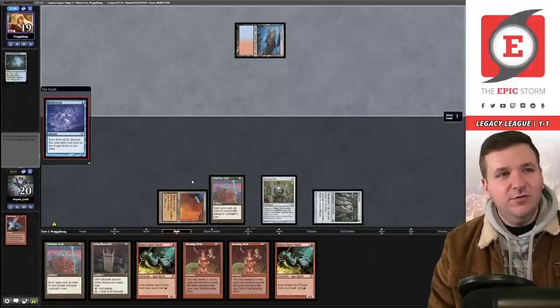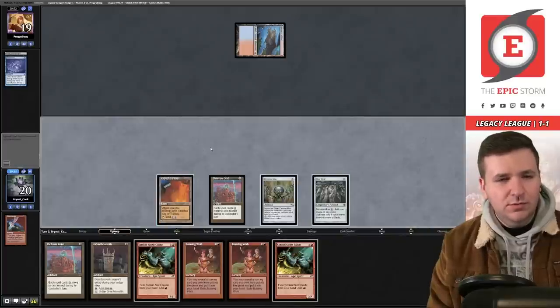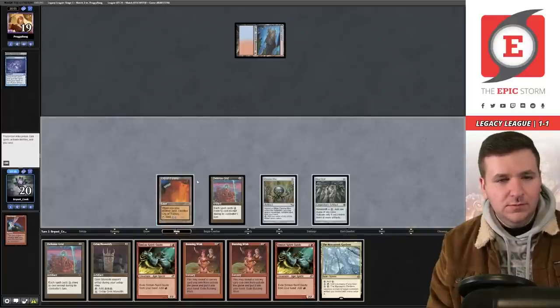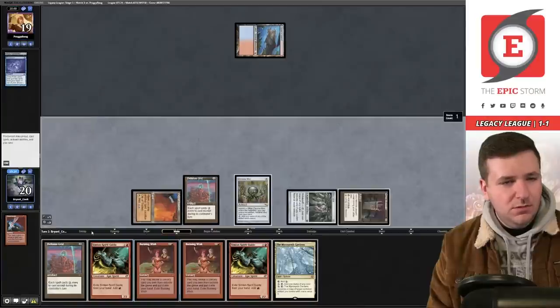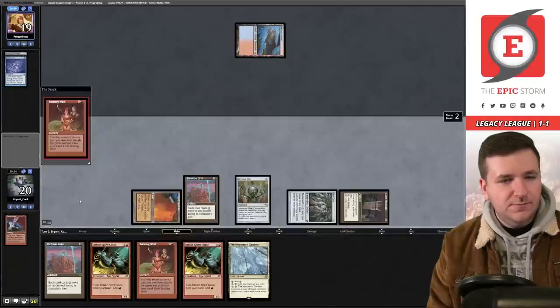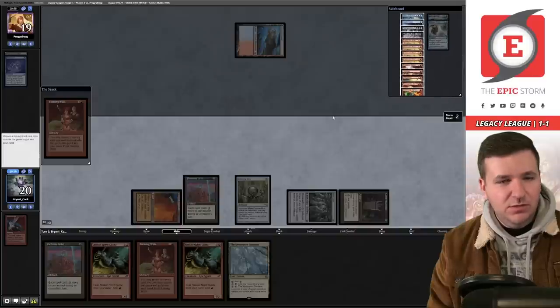Opponent plays main-phase Brainstorm. I have the Opal — I play the Monolith, then Burning Wish. I could go get Reforge the Soul here — I think that actually is the play because it reduces variance of entombing my Lion's Eye Diamond. We get Reforge, pitch two Spirit Guides, play Gardens, City triggers, tap for colorless, and cast Reforge the Soul.